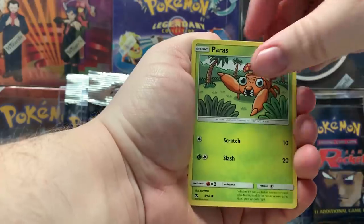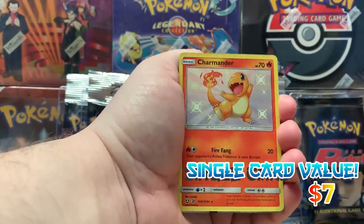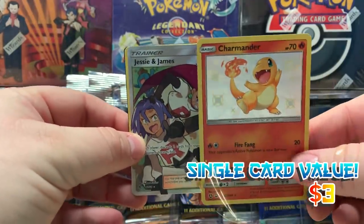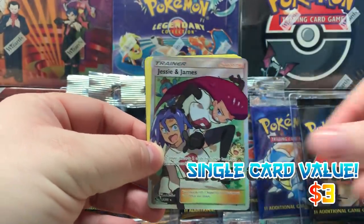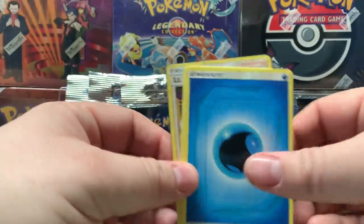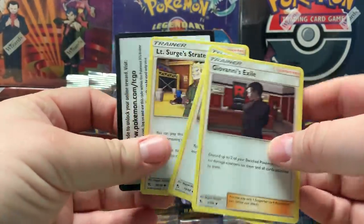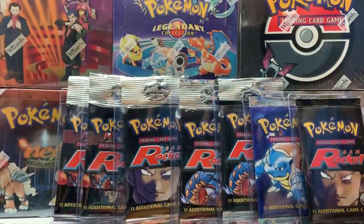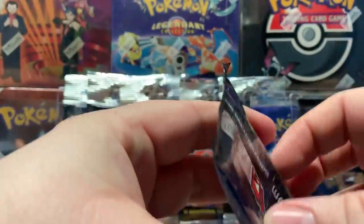Caterpie, Eevee, Paris — oh there's something there! We got a Jesse and James! Take a look at that. It's the next most common full art to get, and I think that full art could potentially go up in value later on just because it's Jesse and James — it's colorful, it's iconic. Get a 10!